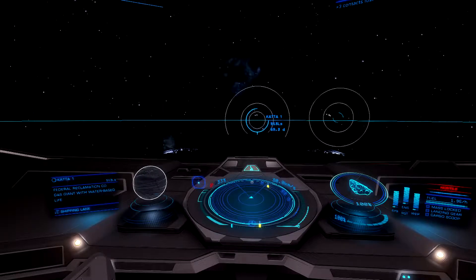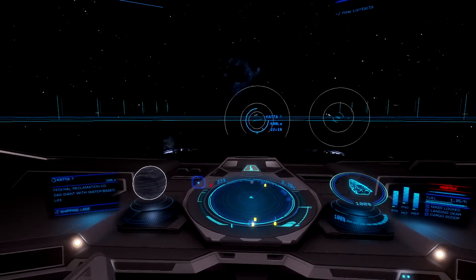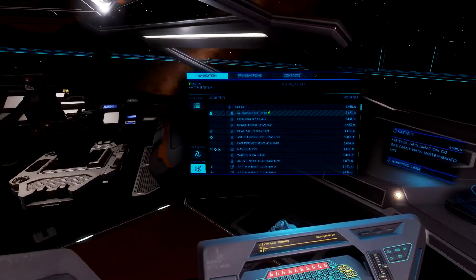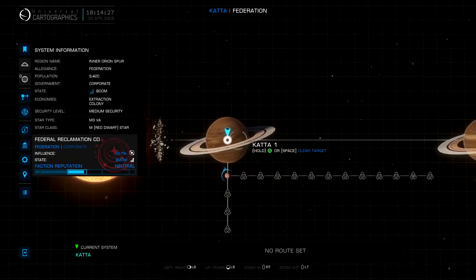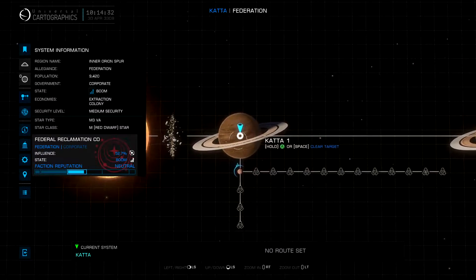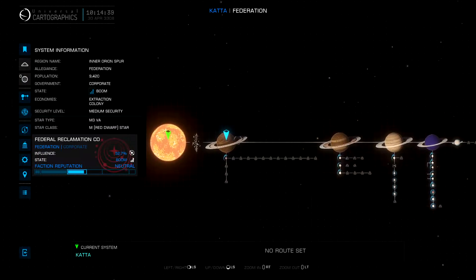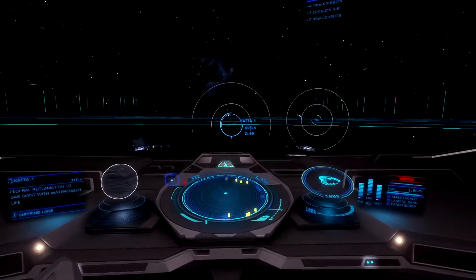We've found a planet which we wanted to mine at, found a ring which is sustainable with materials that we want. When you first come into a system, use the system map like I did there. Found a planet with rings — on this specific system there's at least three more planets with a ring, so we're gonna explore the first one here.